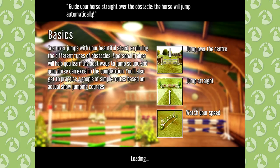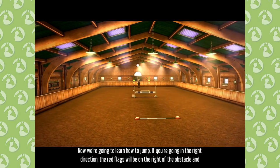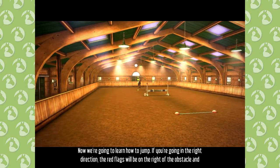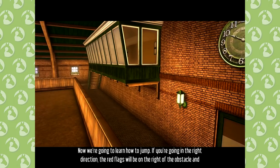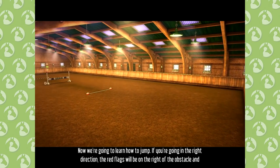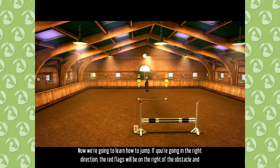Starting with number one, we're going to learn how to jump. If you're going in the right direction, the red flags will be on the right side of the obstacle and the white flags will be on the left. Your horse will take the jump on its own — concentrate on guiding the horse straight towards the obstacle.